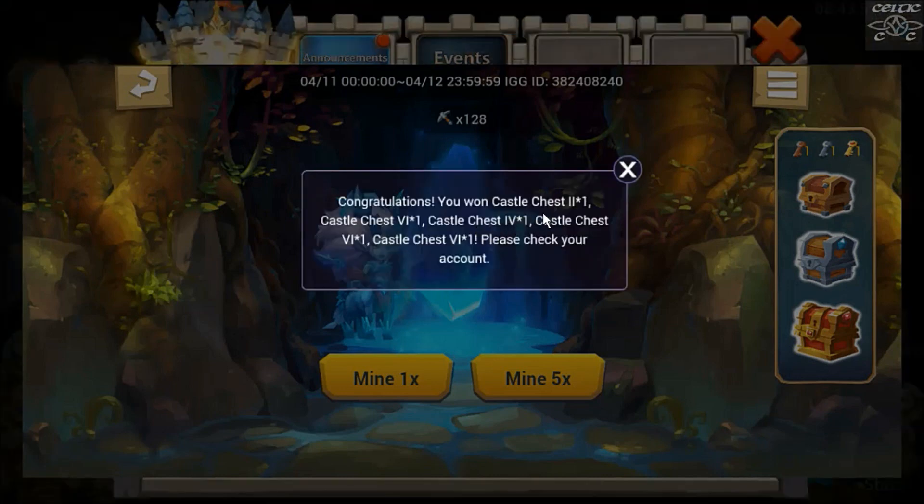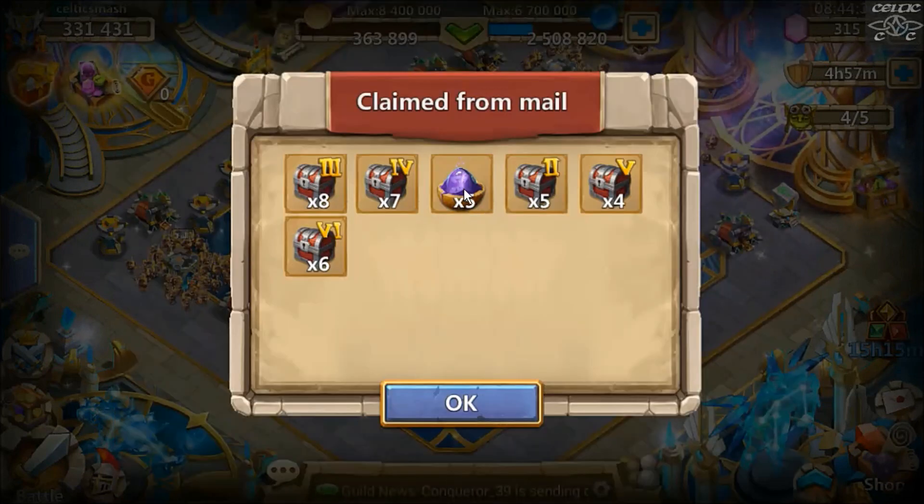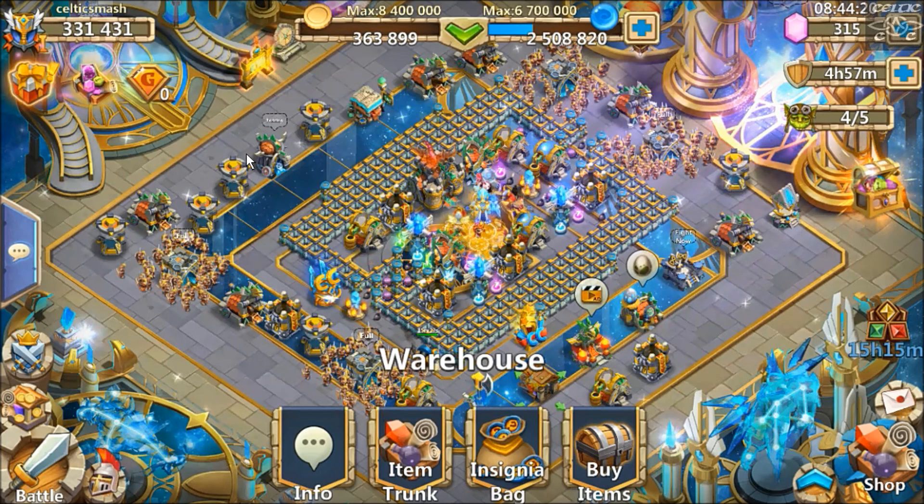Castle chest two, six, four, six - two sixes, awesome! So that's five magic powder, eight castle chest threes, seven castle chest fours, five castle chest twos, four castle chest fives and six castle chest sixes, which is awesome.